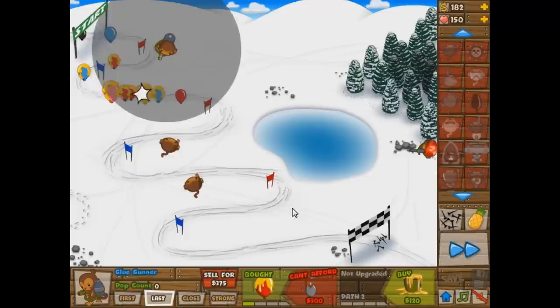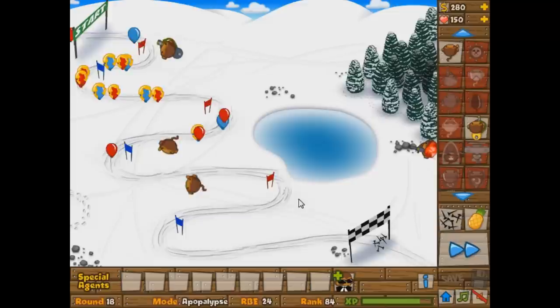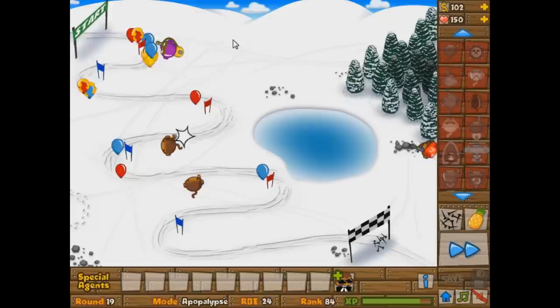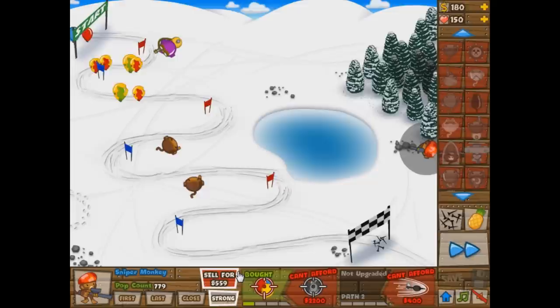We finally got our 1-0 Glue Gunner. We're going to save up for this 2-0 Glue Gunner very quickly, and once we have that, we're going to switch over to mostly full Glue Gunners. After that, it just gets easy. We're already around round 20 and I don't even have any farms — that's really sad. So we got the Glue Gunner, and I need to save for the second one. I want to only build him right when I can get him up to a 2-0.